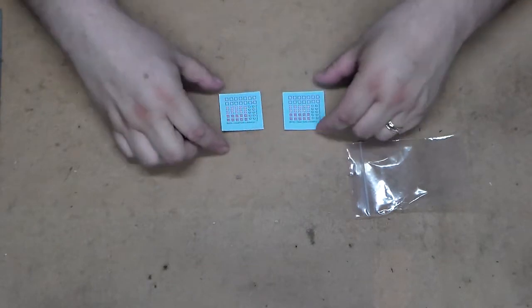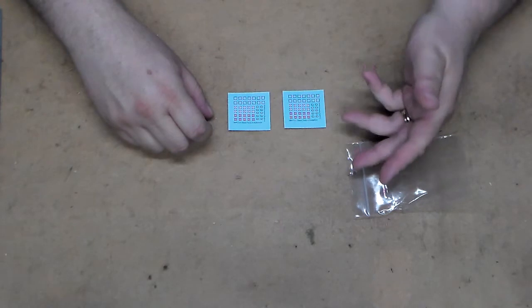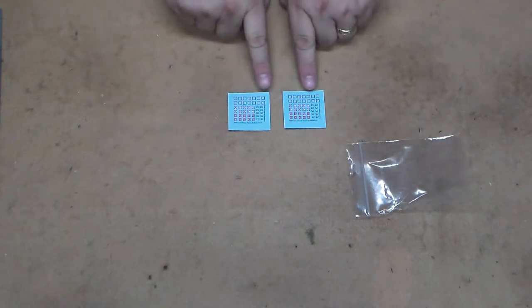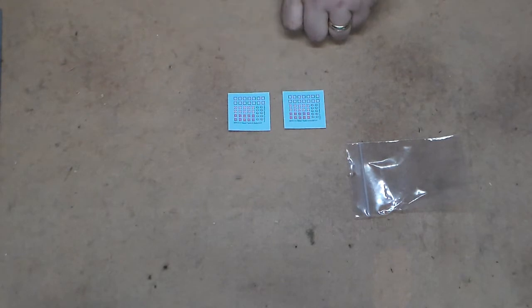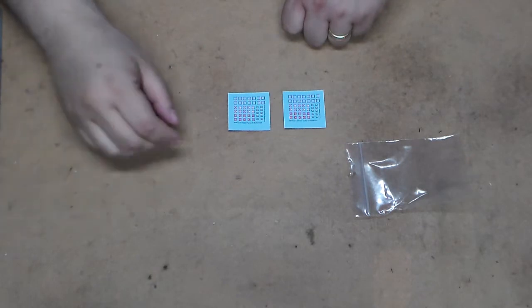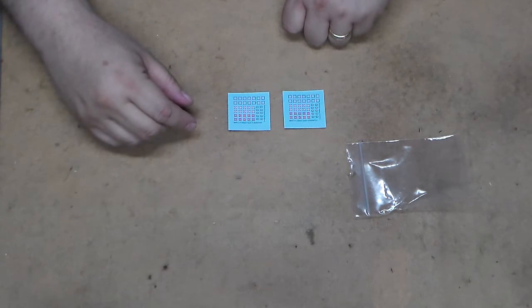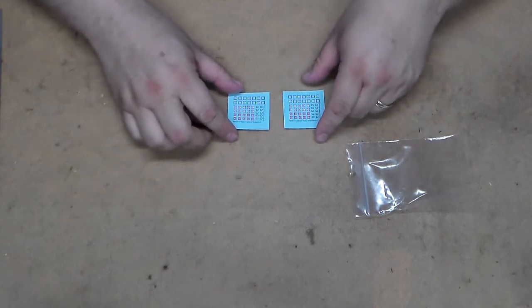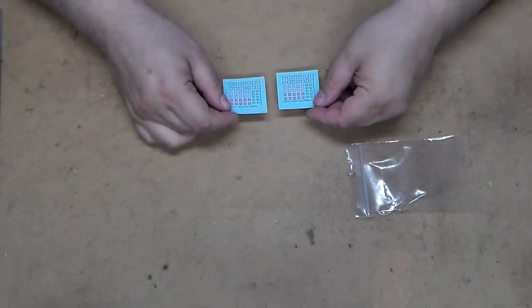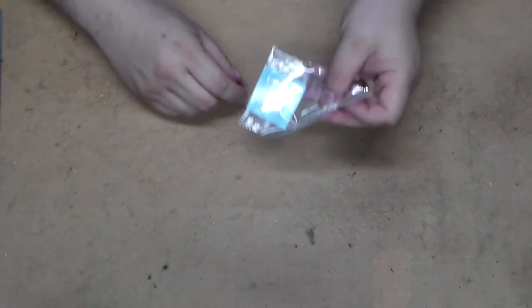Next up, you get two decal sheets giving you the choice of either the 7th Armored Division or the 1st Armored Division. It's interesting to note you're only getting the square insignia, as opposed to triangle and circle. That's okay — this is meant to be a basic starter set. You actually have more decals than tanks, so if you got the El Alamein starter set you can use these decals on that as well.